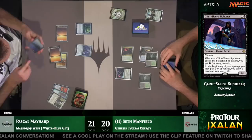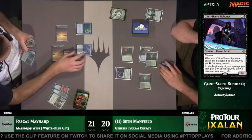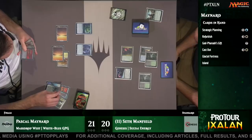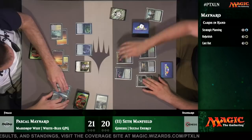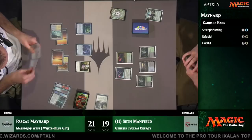Pascal decided to keep that Glacial Fortress on top with Search for Azcanta. He hasn't played it yet, but he wanted to play Champion of Wits first. That's going to enable him to discard a God Pharaoh's Gift — and he already has the Refurbish in hand — so pretty much everything is running the way Pascal drew it up. This is an excellent start for Pascal. He's probably going to use the Champion of Wits to get in the way of the Winding Constrictor if Seth chooses to attack, and he's even giving himself an additional chump blocker by embalming the Sacred Cat.